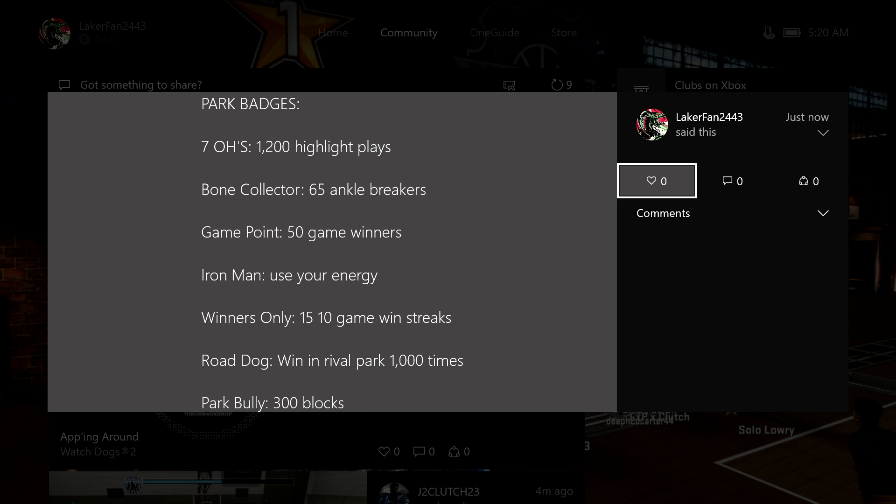These park badges aren't really something you want to grind for — just let them come naturally. Road dog is something you can grind for though. If you're from Sunset, play in Rivet; if you're from Rivet, play in Sunset. It's something you can do just by playing in a certain park.